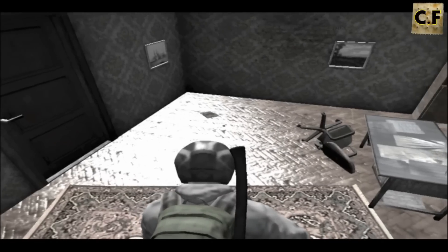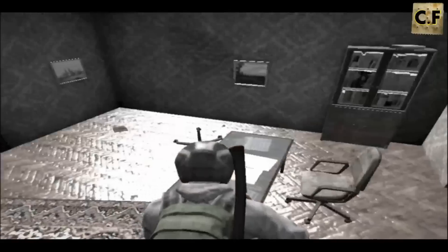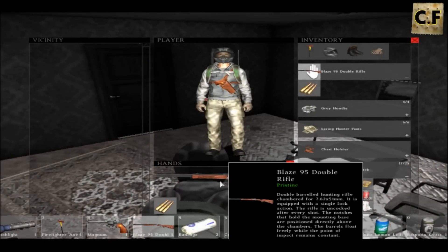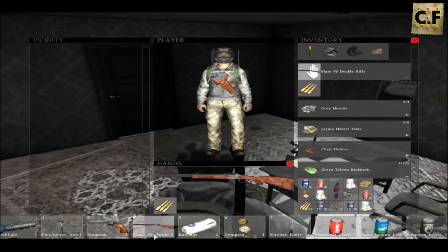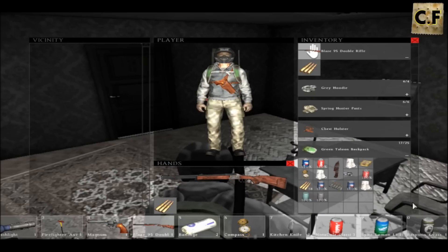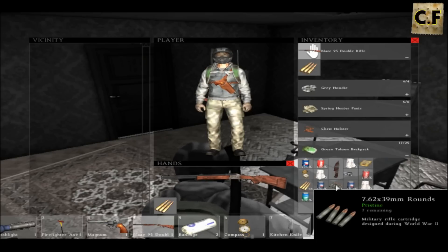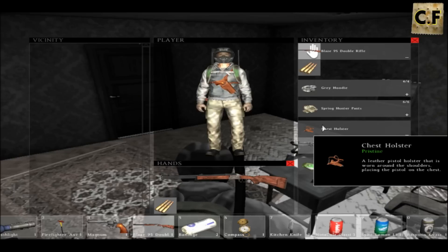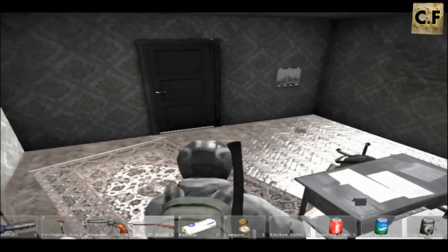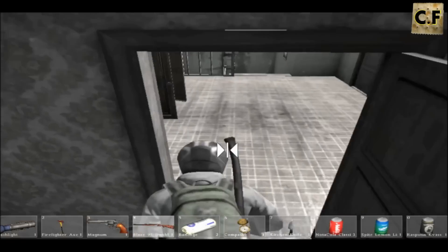Hey, what is up guys, this is John from Cracker Films and I'm playing DayZ. I found a new gun — I'm not sure, I think it was added in the next update — and it's called the Blaze 95. It uses Mosin bullets, kind of like a shotgun type, so yeah that's pretty awesome. I also found some of the new ammo for the SKS, so I just thought I should let you lot know about this new gun. Let's see if we can find a zombie somewhere.